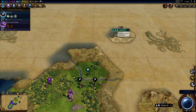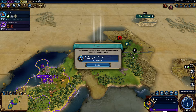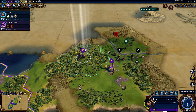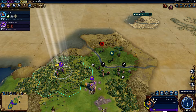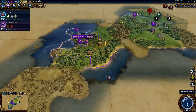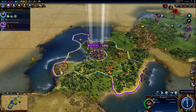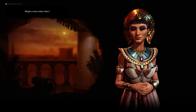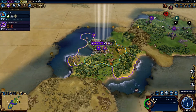So we've got Egypt as one of the other civilizations we're going against. There are these scouts right here, and we've got another one. Let's just have them kind of protect this guy. I'm going to go ahead and see if she'll accept — nope. I guess you gotta wait a turn before they'll let you do that.